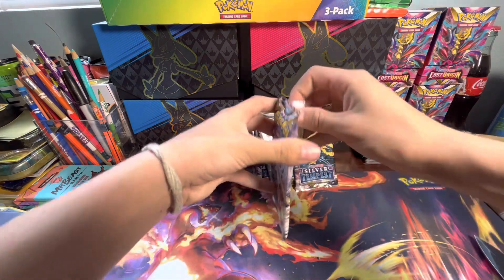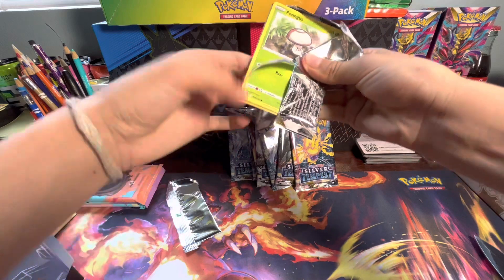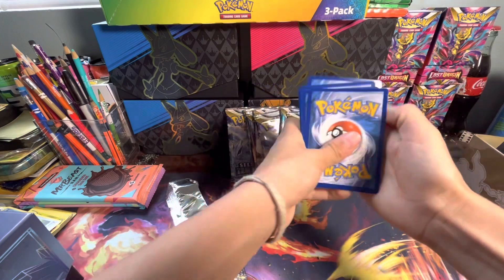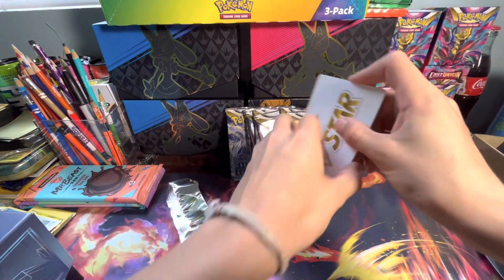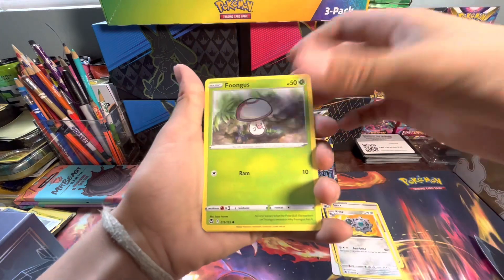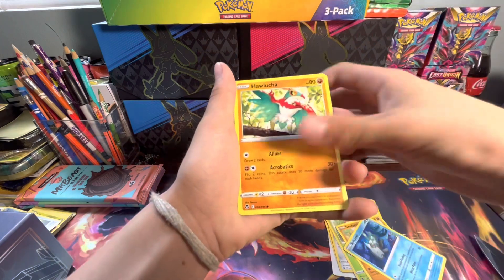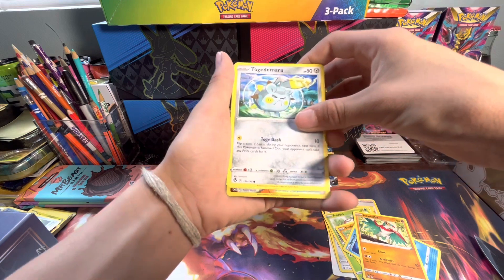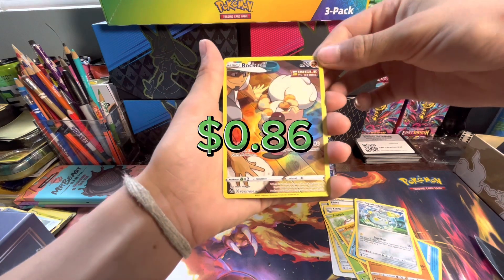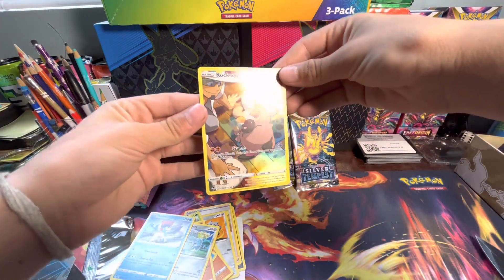First up, the Vulpix pack. Let's get an alternate art or gold card. To the front. I think I saw some — were those cards damaged? Lance, Clang, Fungus, Sandygast. I thought that was a holo for a second. Halocha, Toguro — I cannot pronounce that. First pack magic! Got that Rockruff Trainer Gallery, I think it is. And a Telio non-holo. But that is a sick, sick card.